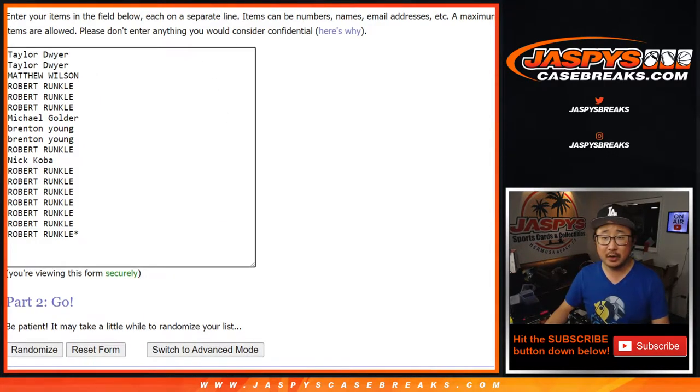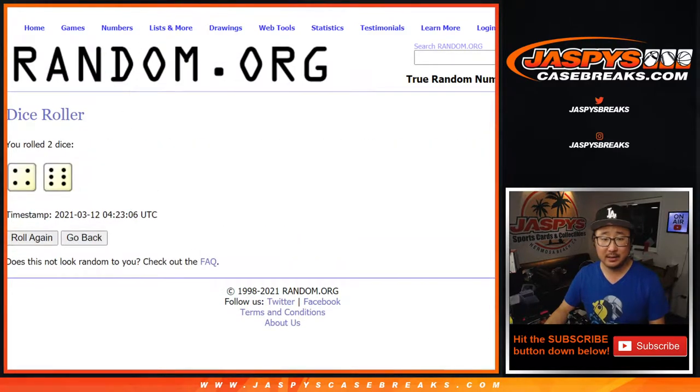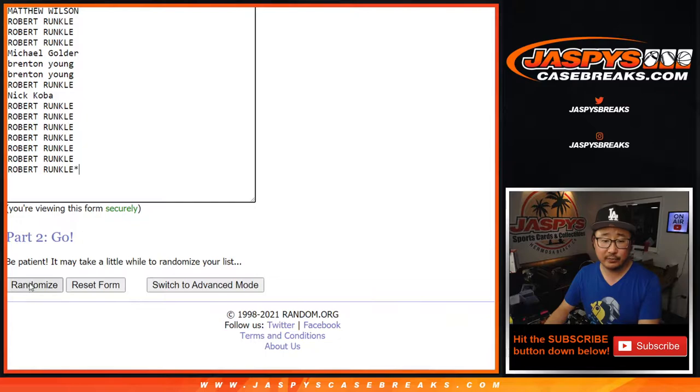Big thanks to these folks right here. There's all the clubs right there. Let's roll it, let's randomize it. Four and a six, ten times for names and clubs.